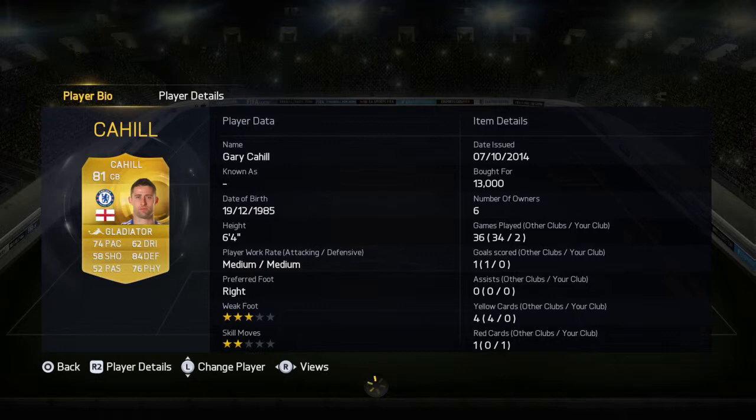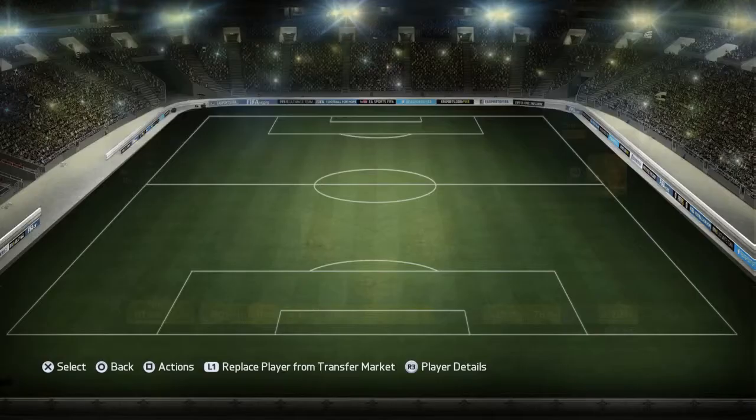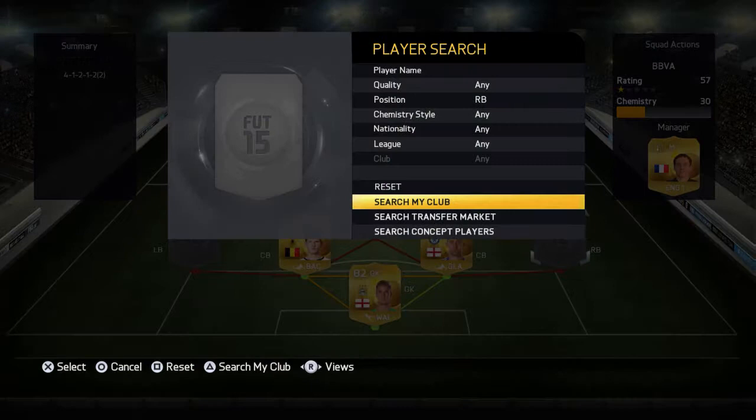Our second center back is Gary Cahill. This center back is by far my favorite defender in this team. He's got 84 defending — he's a rock at the back, no one will be getting past him. He also has a pretty good shot on him as well.